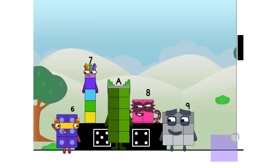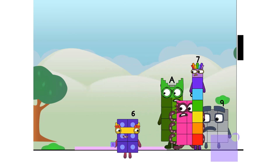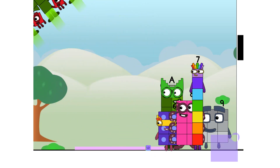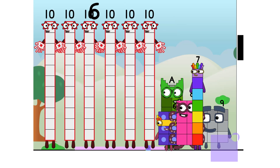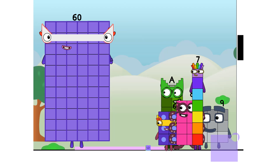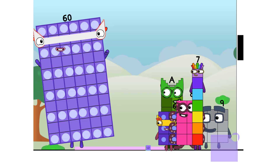Thank you for coming to play my big new game. I'll roll the dice to start, my friends. This game is called 'How Many Tens?' Six! Six times 10 equals 60. I'm 60, here to play, with 60 spots. Hip hip hooray!